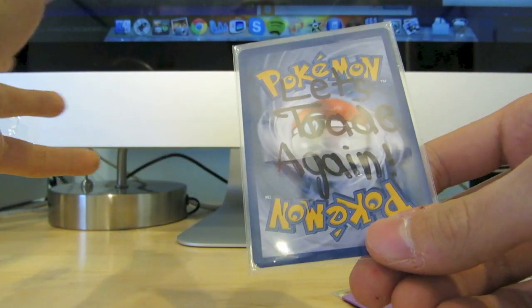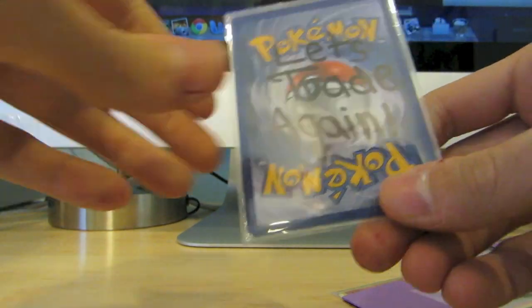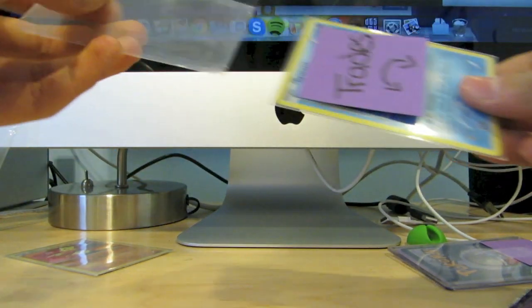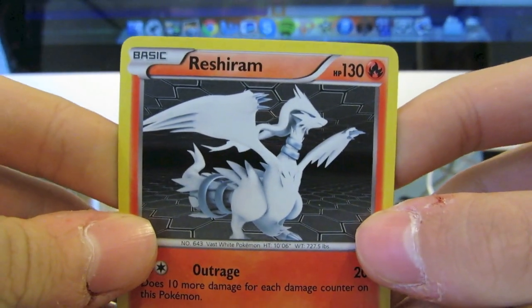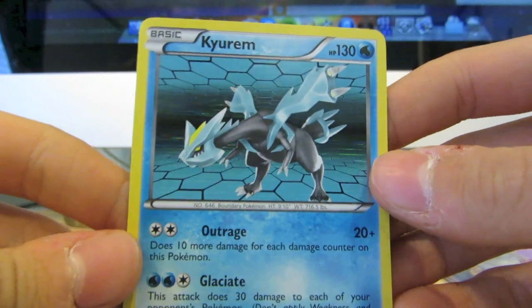Like I said, he's a great person to work out trades with — really nice, all that good stuff. Here are the trades. I believe we traded for two holos and one full art. Very nice — here we have a Reshiram holo from Black and White base set.